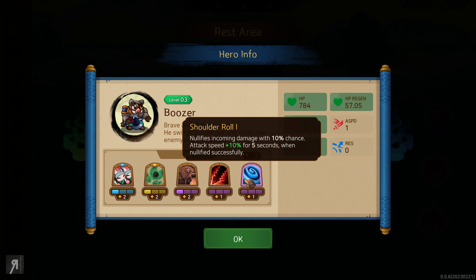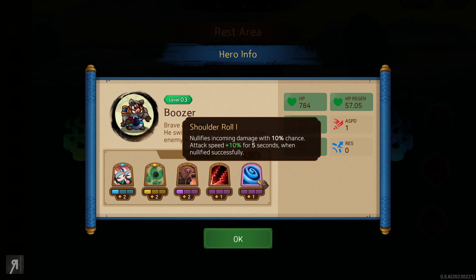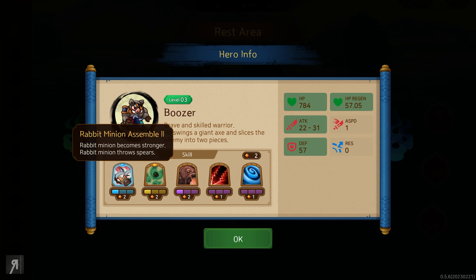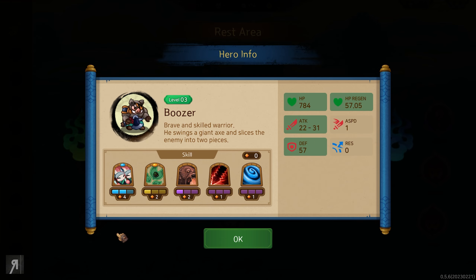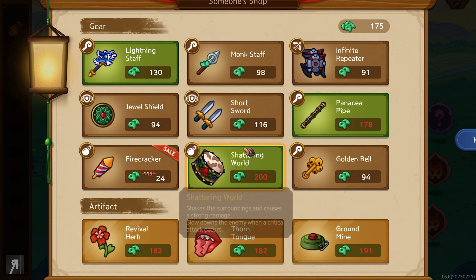We also have skill points, so we are able to do additional things. We can give him Smash, which deals 300 true damage and stuns the enemy for five seconds, or an ability that nullifies incoming damage with a 10% chance and gives attack speed plus 10 for five seconds when nullified — basically a nice damage buff. Or I can improve my summoned minions, which is exactly what I'm going to do.